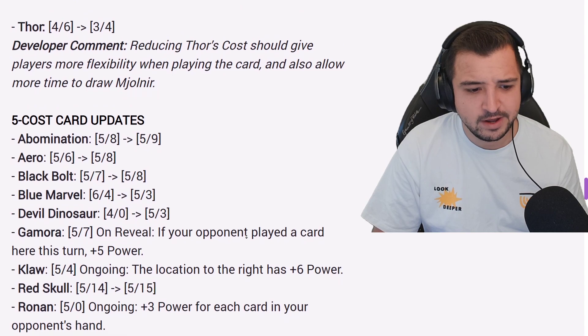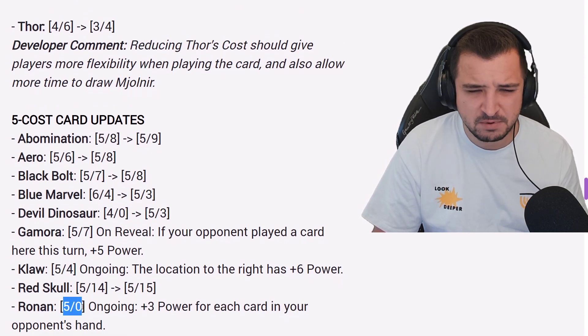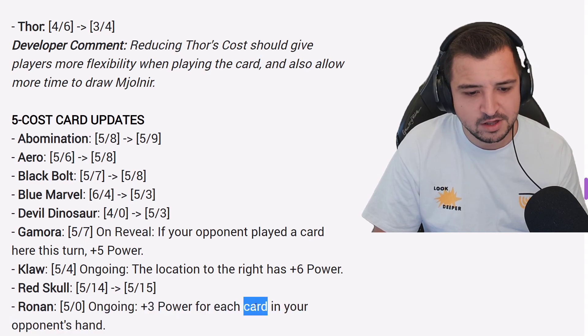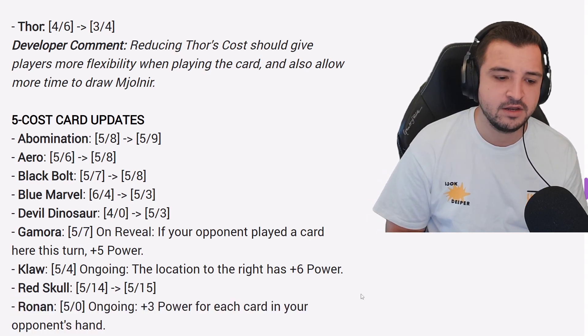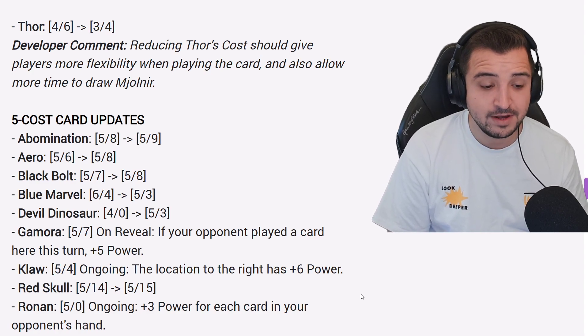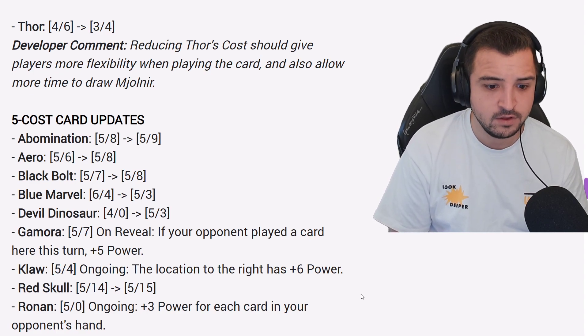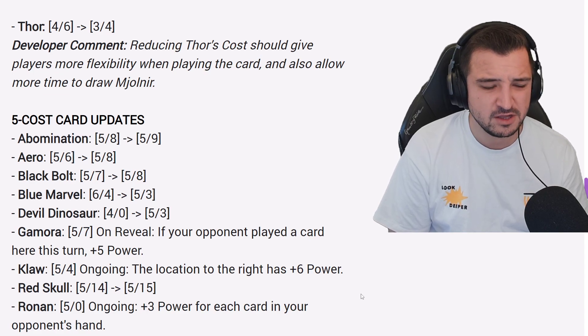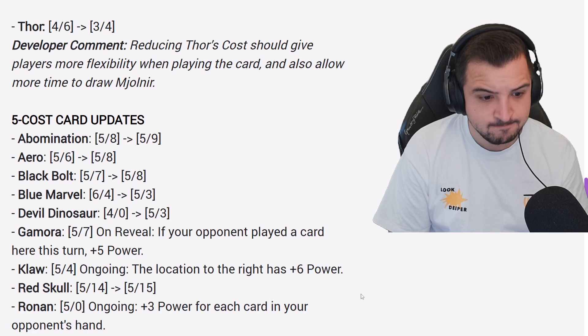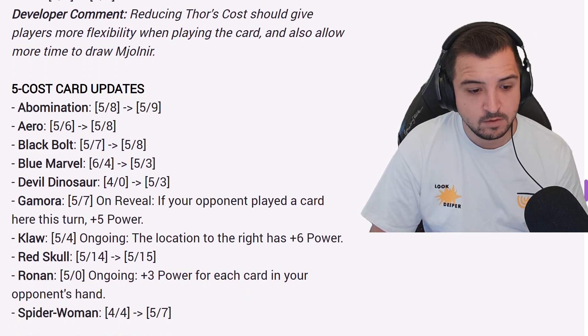Ronan — this is the card we talked about for Mr. Negative decks. It's now a five-cost, zero-stat card. Before it was four cost. Ongoing: plus three power for each card in your opponent's hand. Before it was four cost, plus two — basically a reverse Dino. Now it's five cost, still zero stats, but plus three power. Ronan is going to be the card you use in Mr. Negative decks over Devil Dinosaur for sure. There's also some synergy with Baron Mordo if you want to go for that.